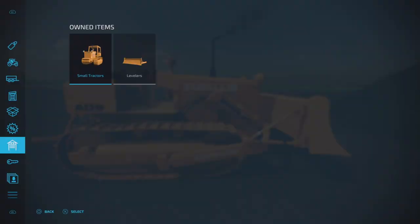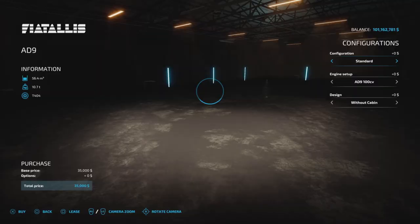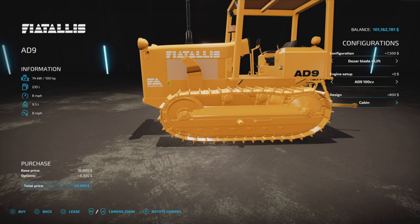Let's hop into the store — it's under small tractors, and there it is: the Fiat Alice AD9, thirty-five thousand dollars, up to 120 horsepower. You have to choose the dozer blade option if you want to attach the dozer blade. Engine is 100 or 120 horsepower.